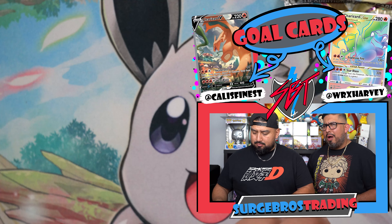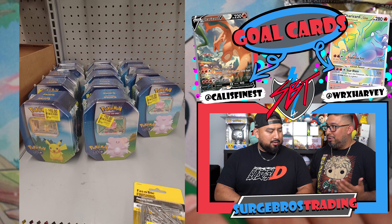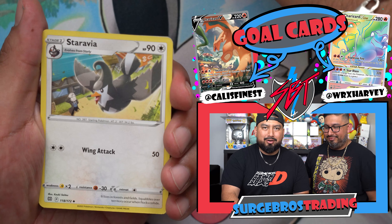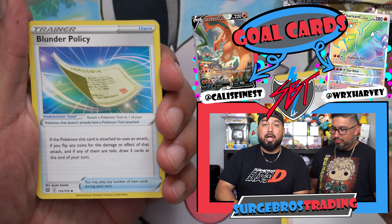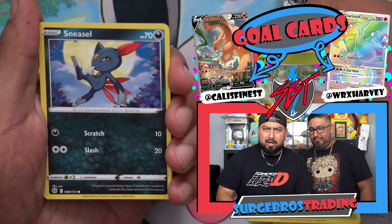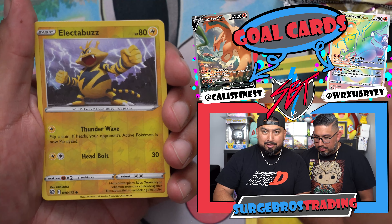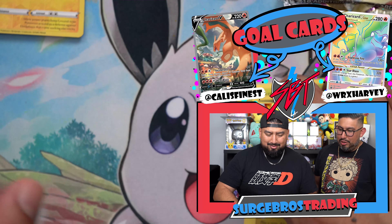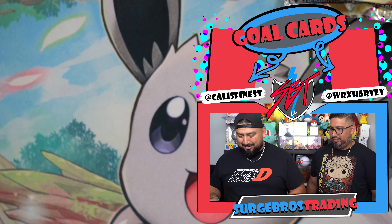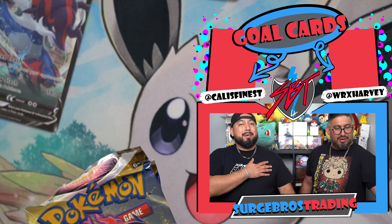I already saw a picture of the Pokemon Go tins on clearance at Walmart for $10 — but that had to be a mislabel since they just came out today when we're recording. So far Kali has gotten three white code cards. Astral Radiance has to bring it home. There are Trainer Galleries in Brilliant Stars too, but not here.